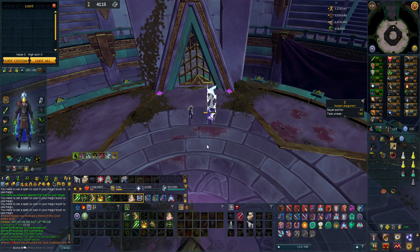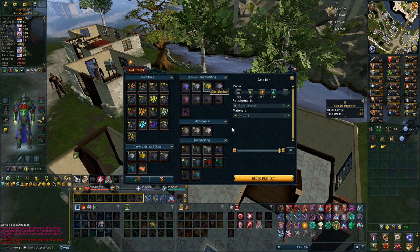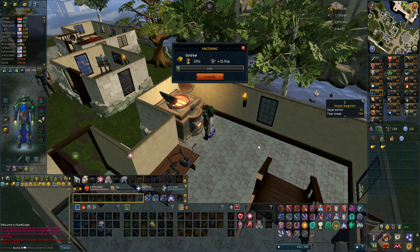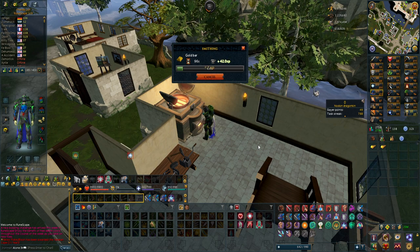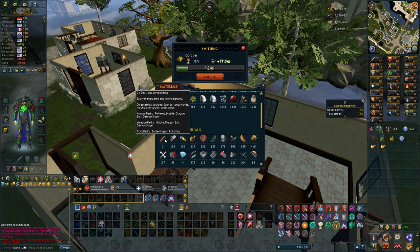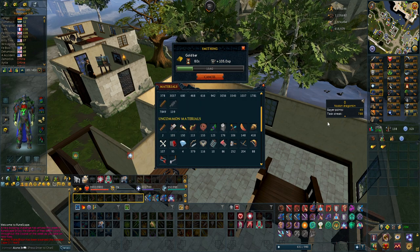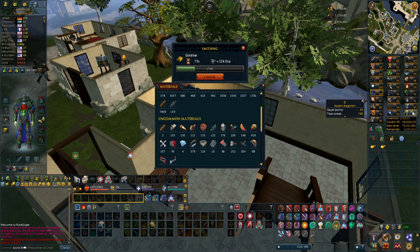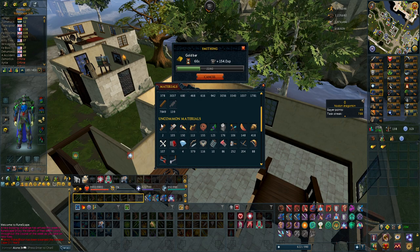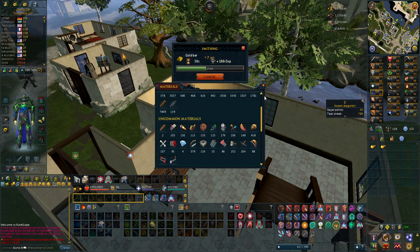The task is finally done after 2 days — I'm very happy with the results, got all the uniques. From all of that I got about 1,600 uncut dragonstones, which is rare to have on my account. I'm going to make roughly 1,600 dragonstone jewelry pieces and then disassemble all of that for precious components, since I've been lacking those for a very long time. I also lack dexterous components and can't make any siphons, which is what I want to make.